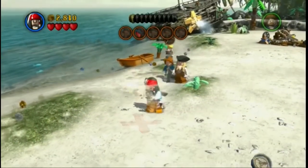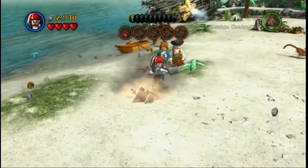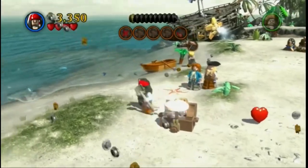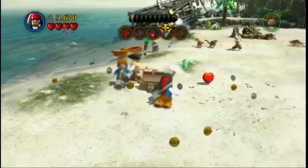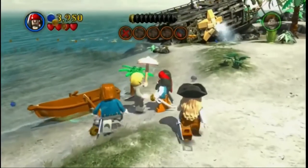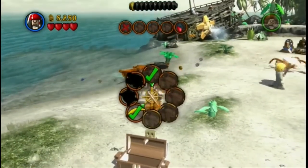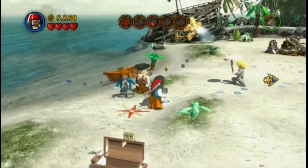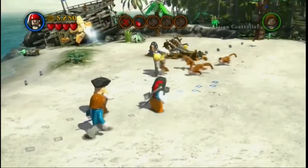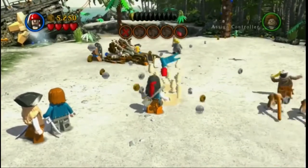Xbox is spot. Going to do some digging. We found the parasol, we'll go give it to him. It can just wander now. Chest number two. Let's see what's in this one. It's a sandcastle.